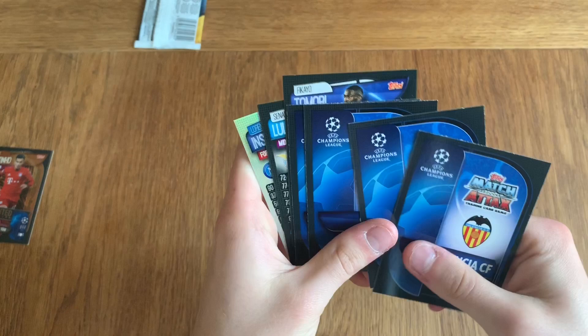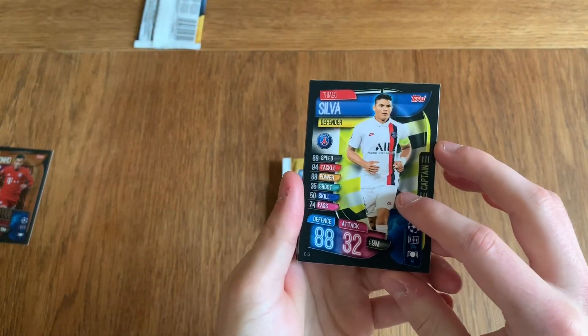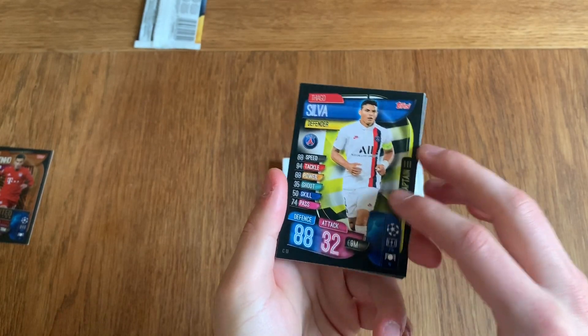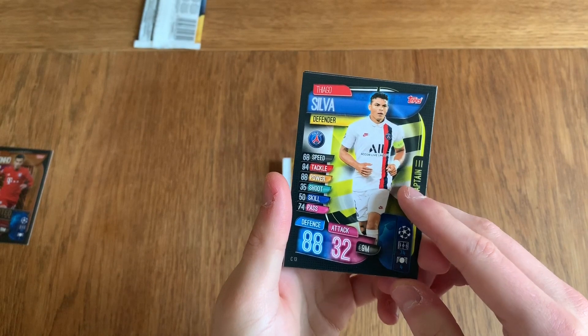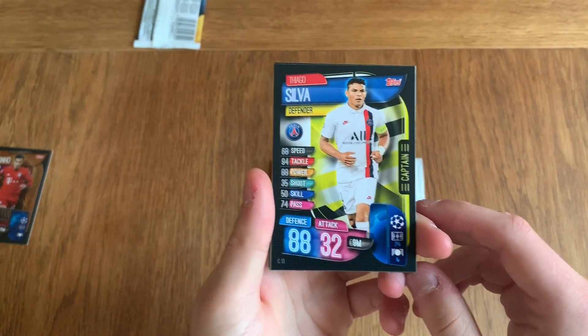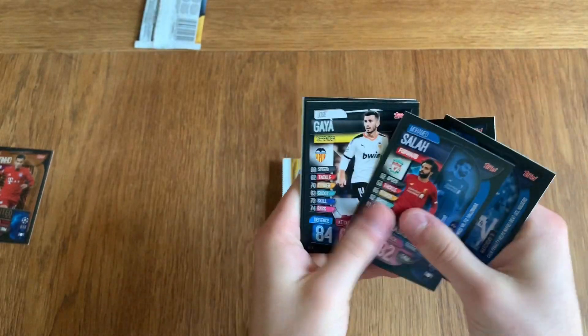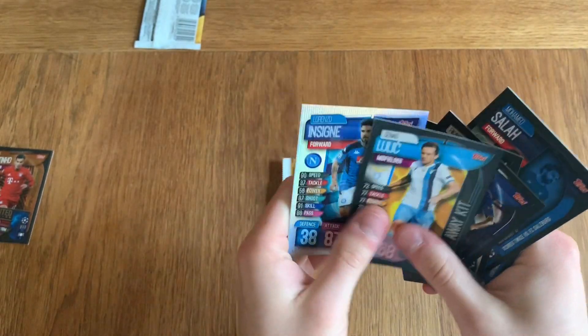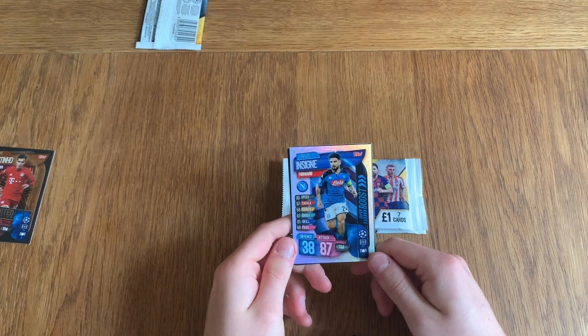I will be doing a full box break in tomorrow's video where I will also give away all the codes — they're going to be the 101s two pound packets, a full box break of those. Going through the base cards shown in this one: Lorenzo Insigne super boost for Napoli.